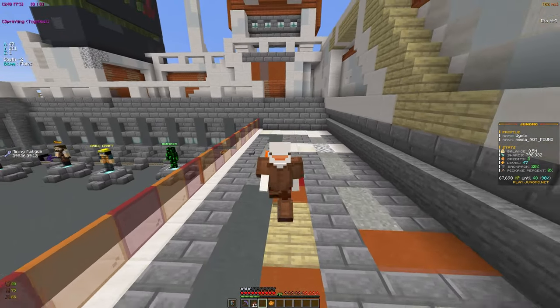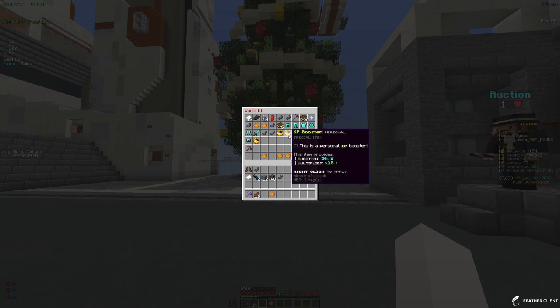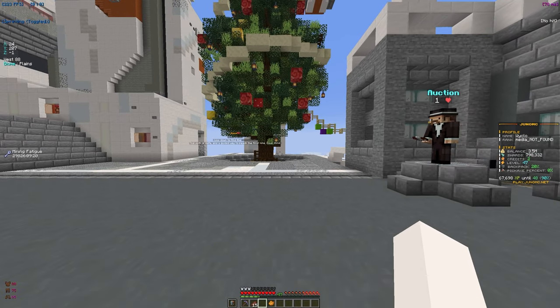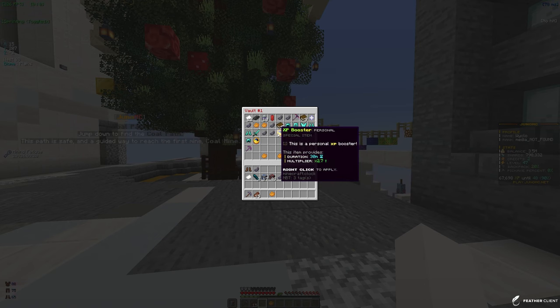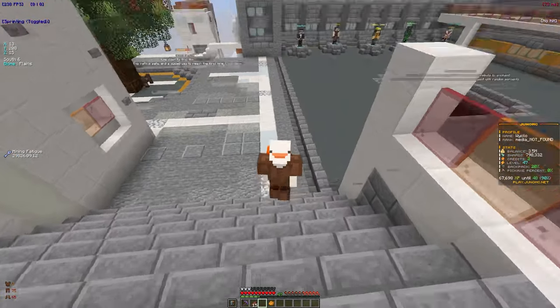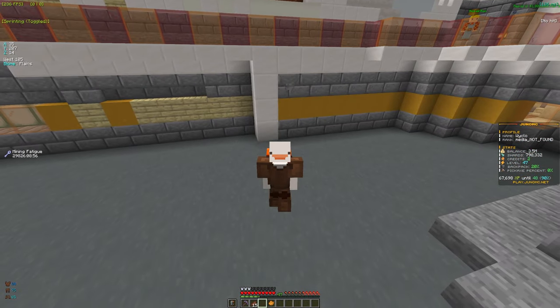Another way to get even more speed is to get XP boosters from crates. Right here I have a 2.5x, a 2.7x, and a 2x booster, which is insane — that's almost 3x the XP I'm normally getting. You can get up to 3x; it just depends on how lucky you are. I'm going to be using these, which will make me get way more XP than regular mining.